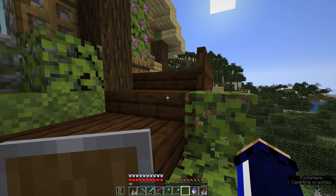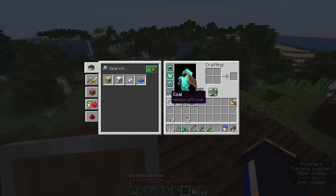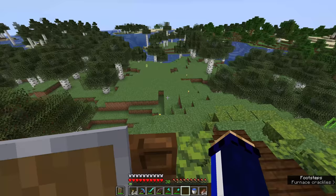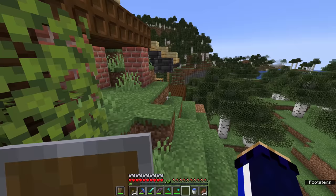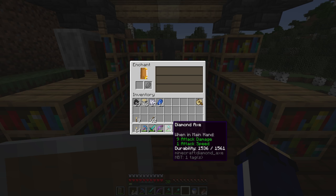We have a lot of options for enchanting. We've got a full set of diamond armor, a sword, an axe, and a shovel, including some diamonds for another pickaxe — we could enchant basically any of that. Looking through our options: Unbreaking 3 on a sword is not too bad, but I'm probably going to leave it for now. Fortune 2 on an axe I'm not really that interested in.